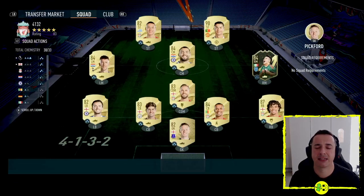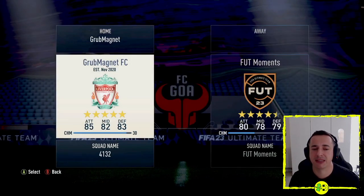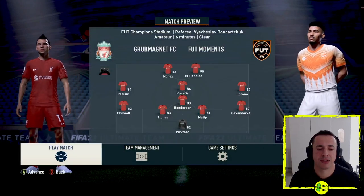Basically this is a moment set up using your Ultimate Team against one of the game's Ultimate Team systems for Moments. You can change your kit colors if you want. Press Play and when this loads we'll have a scenario we can keep repeating, which is the corner.